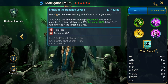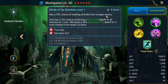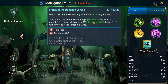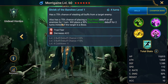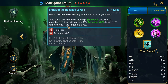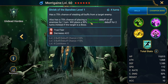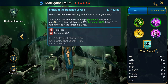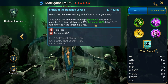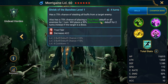Her A2 has a 75% chance — 100% when booked — of stealing all buffs from a target enemy. It also has a 75% chance — 100% when booked — of placing a true fear debuff on all enemies for one turn, or a 50% decrease accuracy debuff for two turns instead if the target is a boss. This is a nice skill because bosses are immune to true fear debuffs.